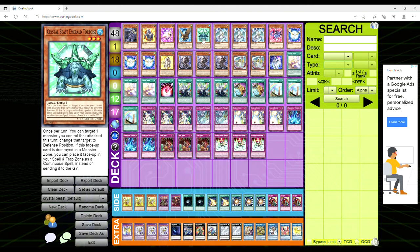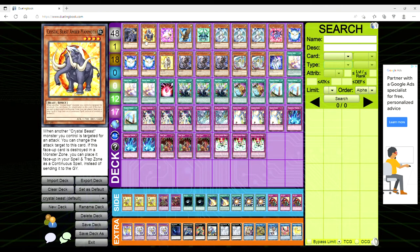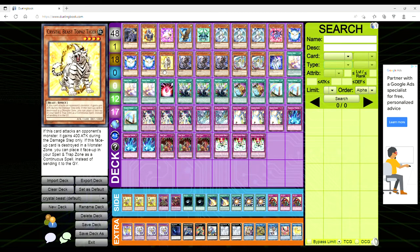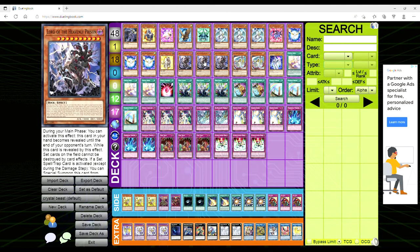The other effects: Emerald Tortoise can change battle position on one of your monsters; Cobalt Eagle can bounce a Crystal Beast card to the top of your deck; Amethyst Cat can cut its attack in half and attack directly; Amber Mammoth redirects attacks targeting your Crystal Beasts to itself; and Topaz Tiger gains 400 attack during the damage step when attacking an opponent's monster. We're also playing two Rainbow Dragon, one Neos, and three Lord of the Heavenly Prison.